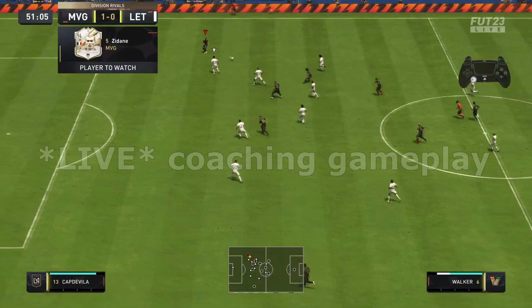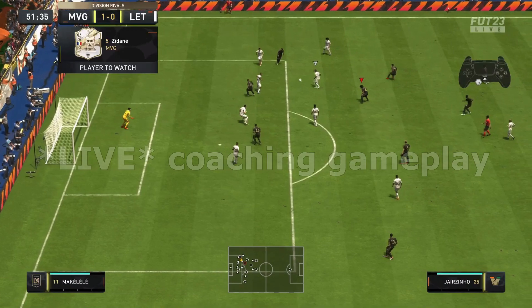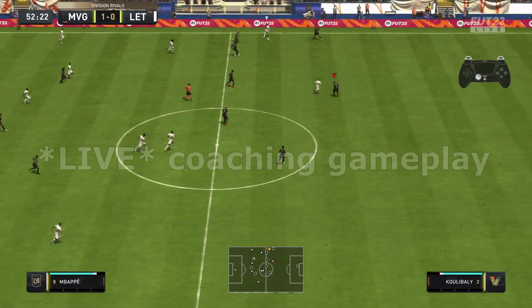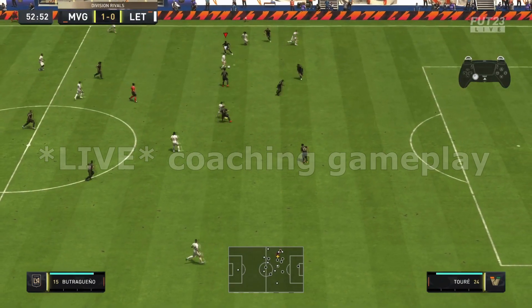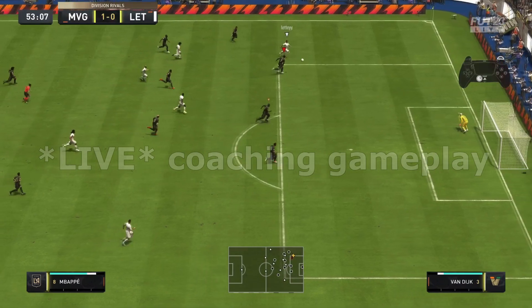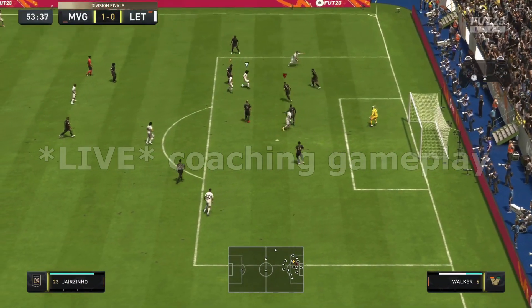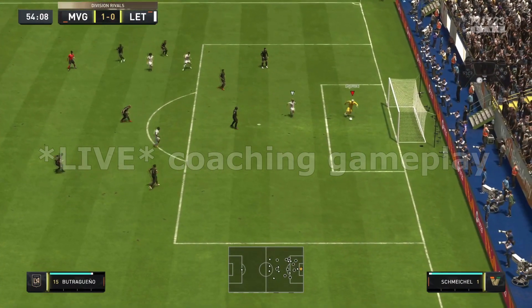Come wide now. There it is. Now let's bring it back to the middle quickly. Come back through Bellingham. You've got to look around — you can't just be tunnel visioned, because if you're tunnel visioned you're not going to see the passing options that are available. But if you're looking around you're always going to see a pass. You just need to take your time, suss it out, and boom — the options open up.